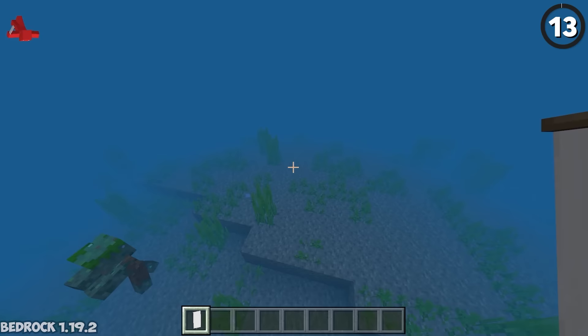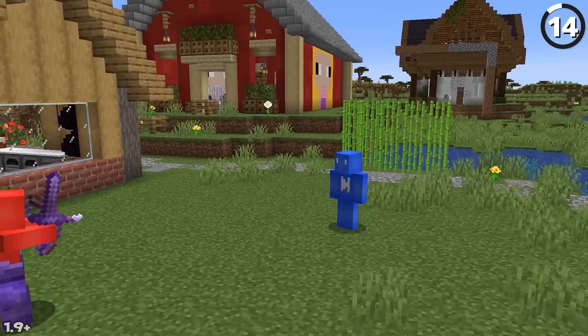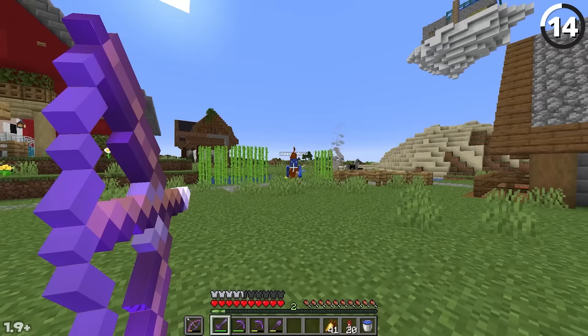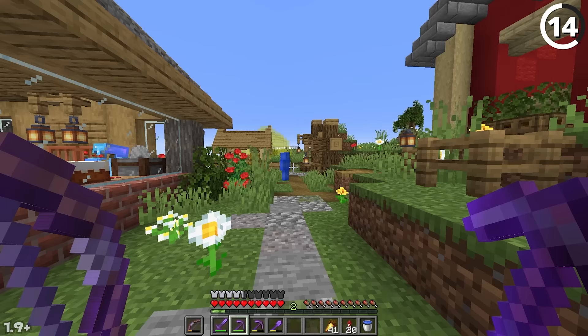The way banners render in Bedrock makes it possible to place a banner down in water and have it be completely visible from up top — just soggy. If you have a named bow or crossbow in your off hand and use it to kill another player, the death message will still say the damage was done by the main hand weapon, regardless of whether it was the bow that did the killing. It's a shame the credit gets stolen.